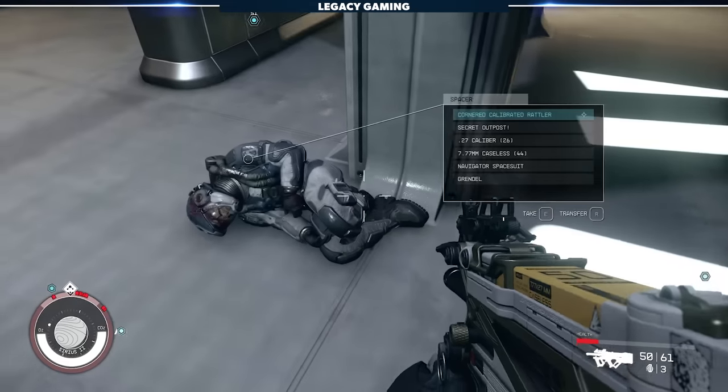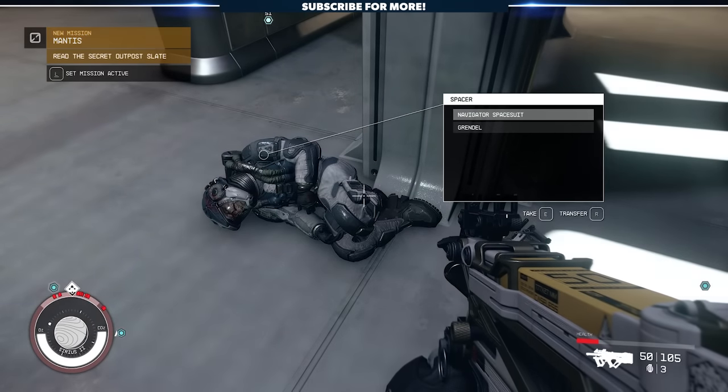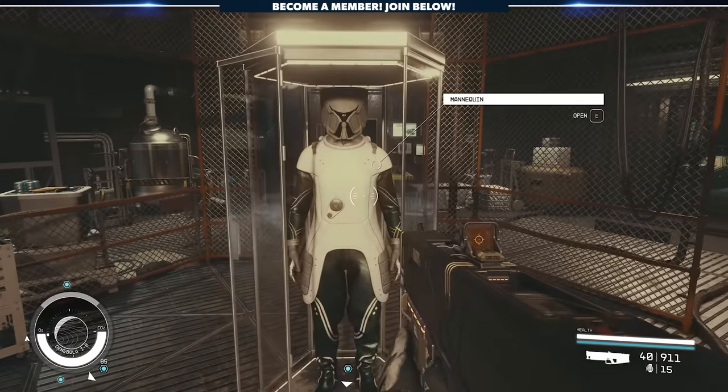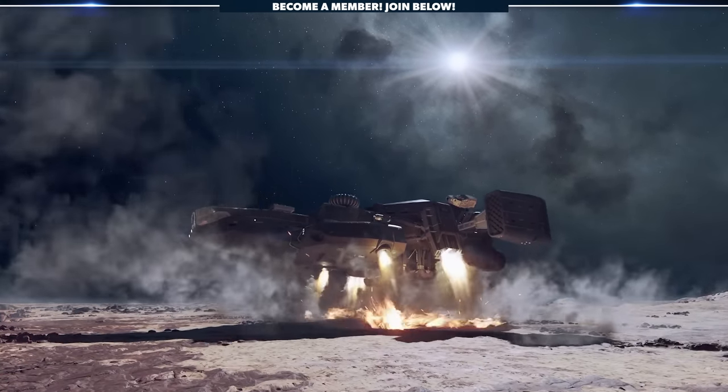To jumpstart this quest, you'll need to keep an eye out for the slate called Secret Outpost. This will automatically start the quest. We actually have a full video breaking down the entire process of clearing the quest, claiming the unique legendary armor, and unlocking the ship already on the channel, so check that out and don't pass up on this incredible reward.